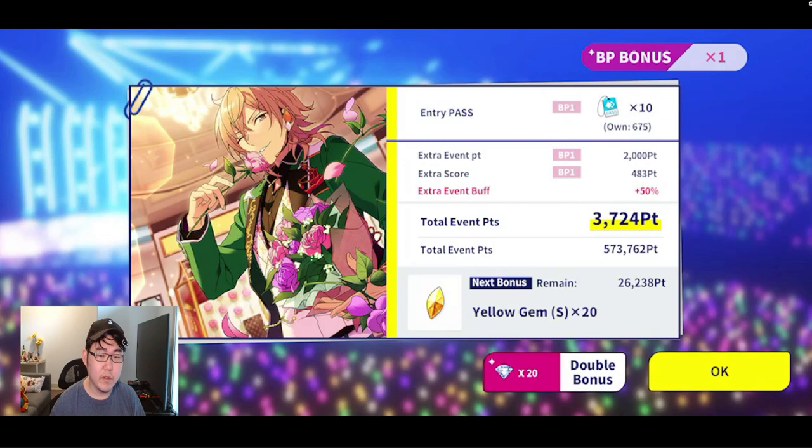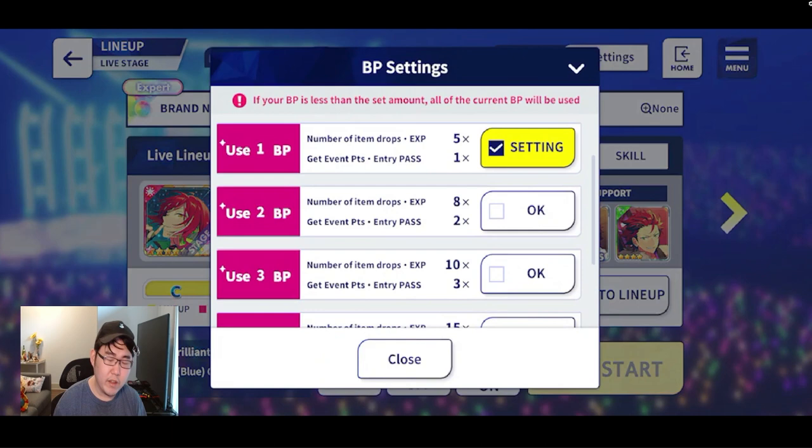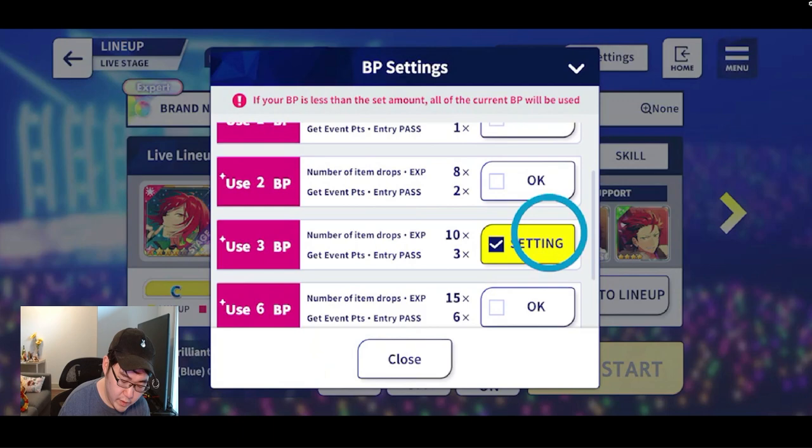One thing I want to bring up is that there's a very efficient way to do this, in my opinion. It's basically based on whether you want to put time into the game or not. If you want to be efficient, you need to spend more time in the game. If you don't, you can just use more BP all at once and just finish it. Using 1 BP versus 2, 3, 5, or 10 BP is going to make a real difference as you keep doing the songs over and over — I'll give you an example. I'll do 3 BP as an example, so I'll be right back.